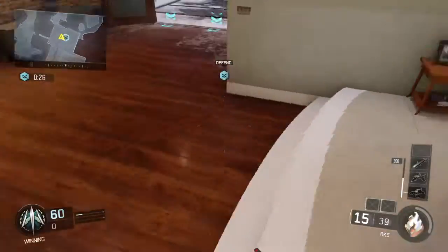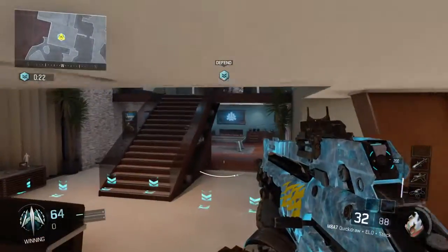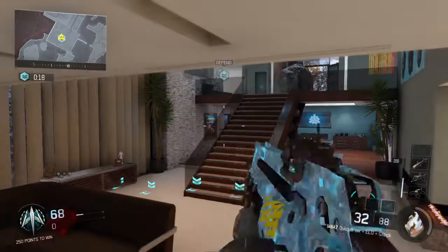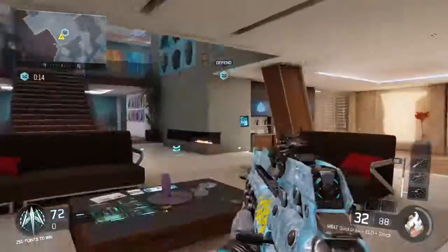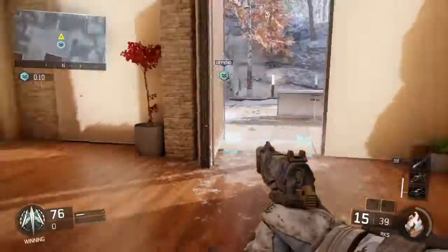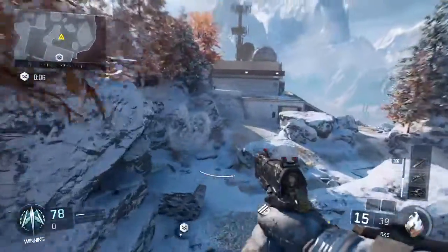The next one is around this area right here. You kill them and they'll spawn back there. This is my secret spot — out of the corner of your eye you'll see them coming down there, or they'll come down here. If I see them coming down there I just get on this head glitch, and if I see them up here I'll get on that head glitch. That's basically it for this hardpoint.